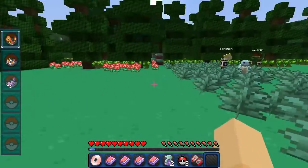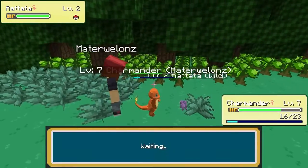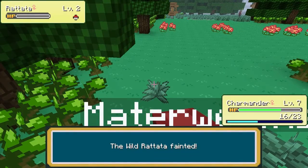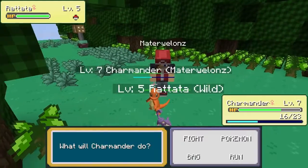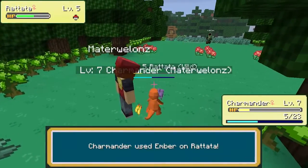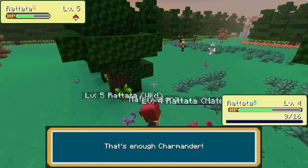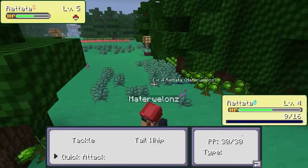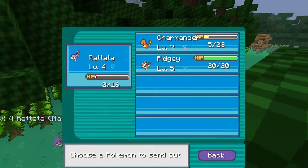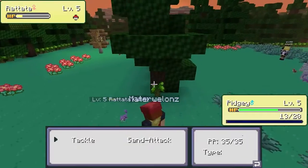Charmander learned Ember! Level 6, level 7 Charmander. The leveling up is pretty easy - not complaining. Let's steamroll this level 2 Rattata. Why did I use Scratch when I could have used Ember? My Charmander is actually in danger of dying here - I'm gonna switch to my Rattata because it needs to level up. Quick Attack... switching to Pidgey now. This is a really pathetic battle - even Herobrine is looking at me thinking I'm pathetic.